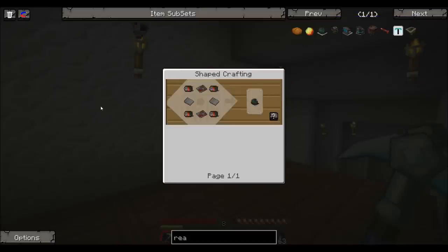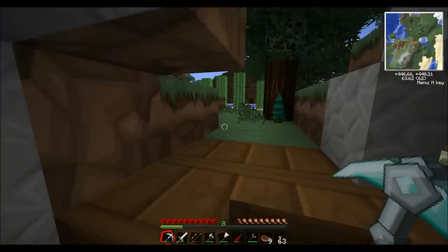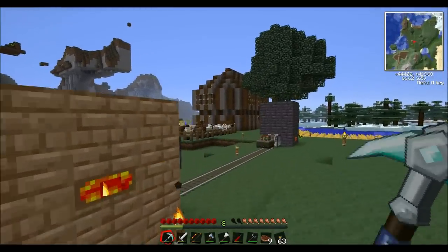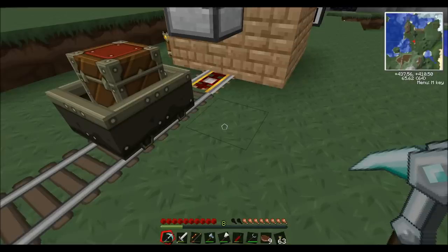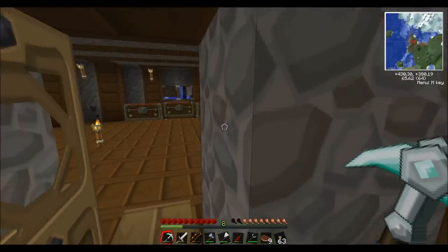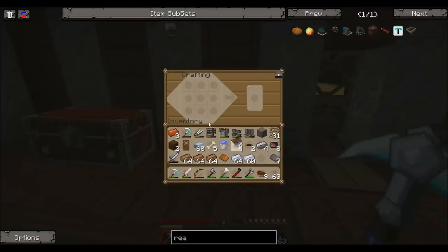We need four motors, two steel plates, and two elite circuits. The good thing is we were making the uranium thing in there which called for elite circuits, and we actually made exactly two too many. So we actually have two elite circuits already made, which means we don't have to go through the hassle of making those again. We should have all the materials — we've got steel plates, elite circuits, and turbines. Boom, we've got our fission reactor. See, I told you I was going to mix it up a lot.